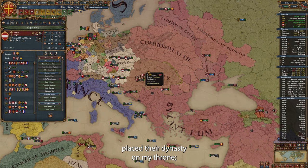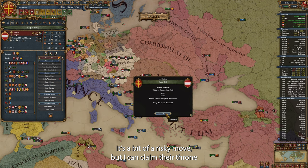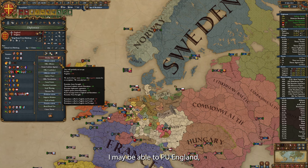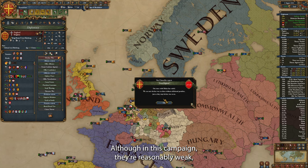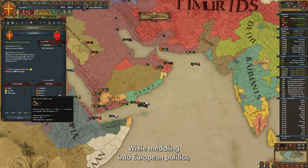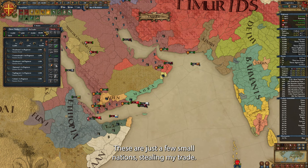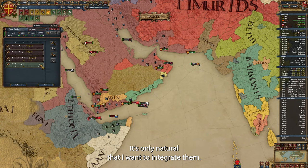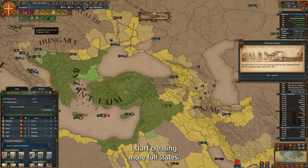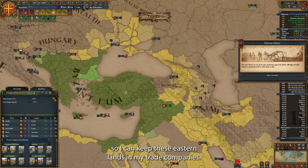A while ago, Austria placed their dynasty on my throne, and now they don't have an heir. It's a bit of a risky move, but I can claim their throne and break my alliance with them. And who knows — I may be able to get a PU over England, who now shares their dynasty with me, although in this campaign they're reasonably weak and I don't mind conquering them outright. While meddling in European politics, we can continue our expansion in the East — these are just a few small nations still in my trade routes, and it's only natural that I want to integrate them. As I get more governing capacity, I start creating more full states.